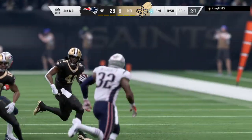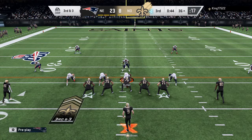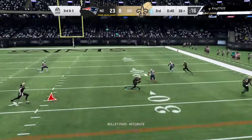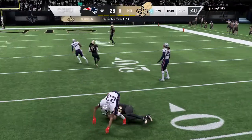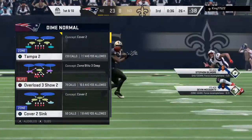Brings up third and three. To throw is Brees, and he finds Cole. He's got another first down as the tackle is going to be made at the Patriots 26.